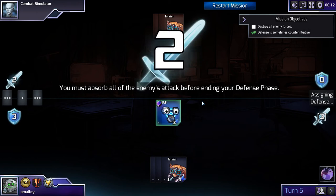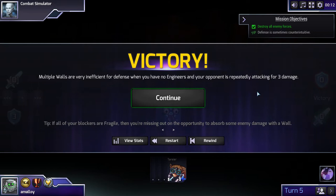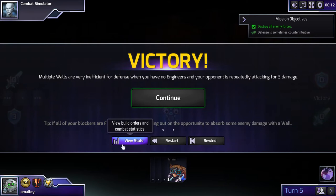The puzzle tip says: multiple walls are very inefficient for defense when you have no engineers and your opponent is repeatedly attacking for three damage. This is something you might actually choose to do in a real game. If you have just Wall plus engineers and can't get any more engineers soon, it could sometimes be worth losing one absorb this turn if you think it'll save you multiple absorb in the future.